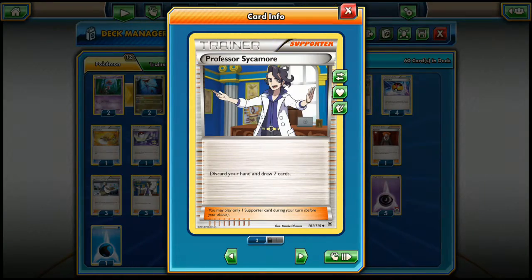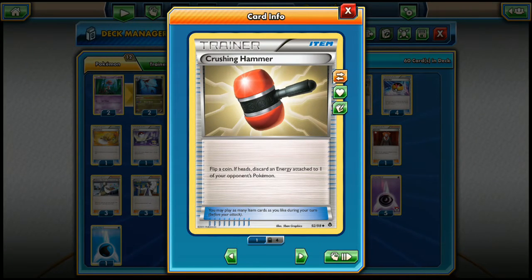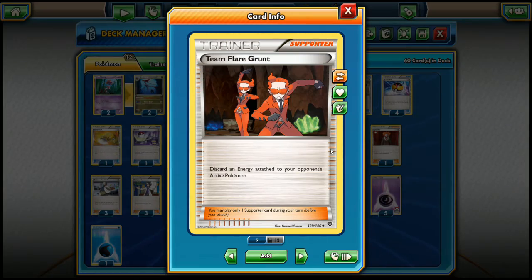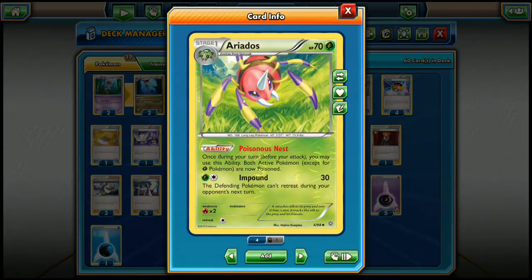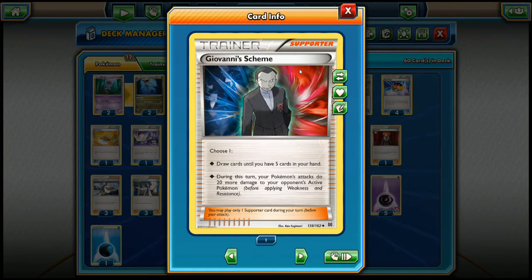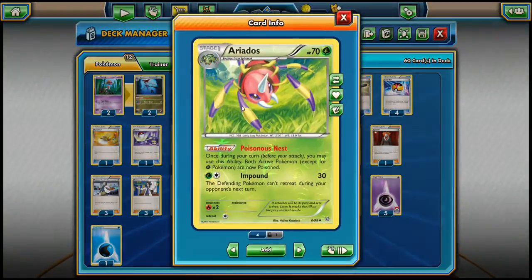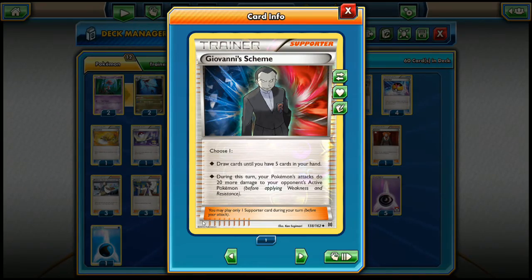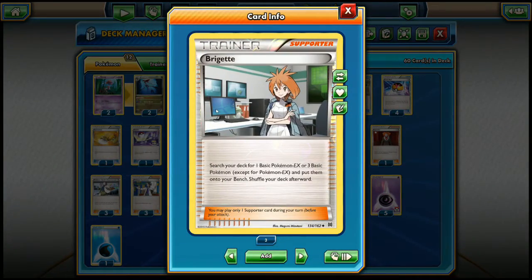For trainer cards: three Birch and three Sycamore for draw support. Four Crushing Hammers to discard energies from the opponent's bench. Team Flare Grunt for the first turns when we can't use Venom Tail's discard effect yet, since we need to evolve Ariados first. One Giovanni's Scheme as a Night March counter - against Pumpkaboo, you do 30 plus 10 poison equals 40, then play Giovanni for 20 more to knock it out in one turn.